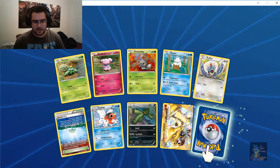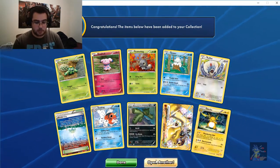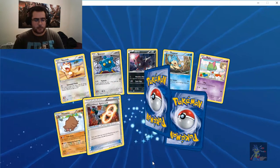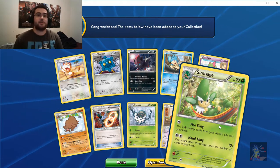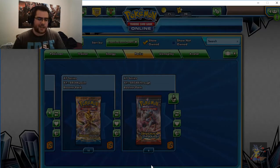This is number four — we've got one what would be considered an ultra rare slot, so let's see what it gives us. A Semi Sage, another one of the monkeys.